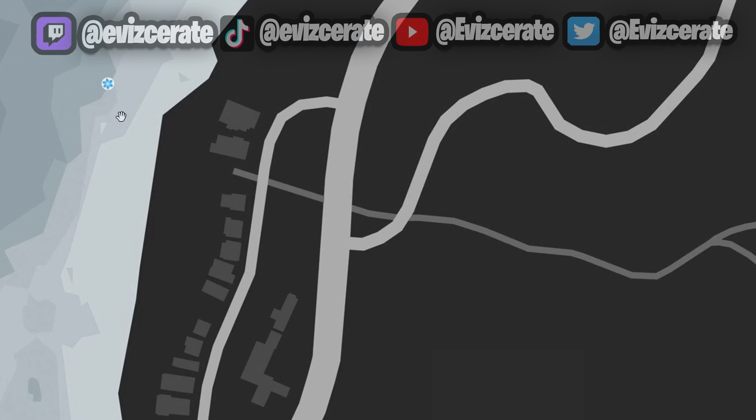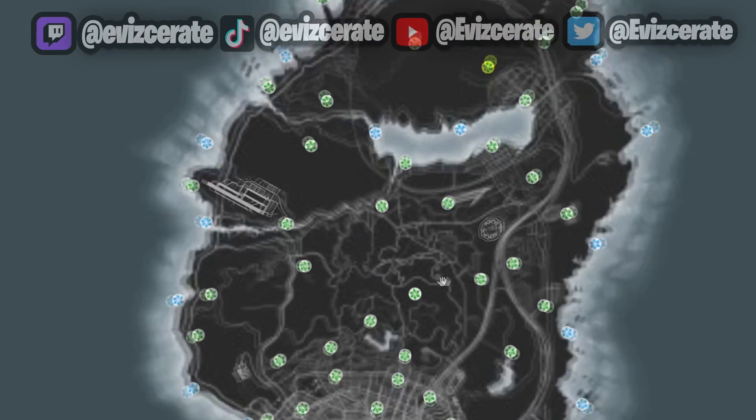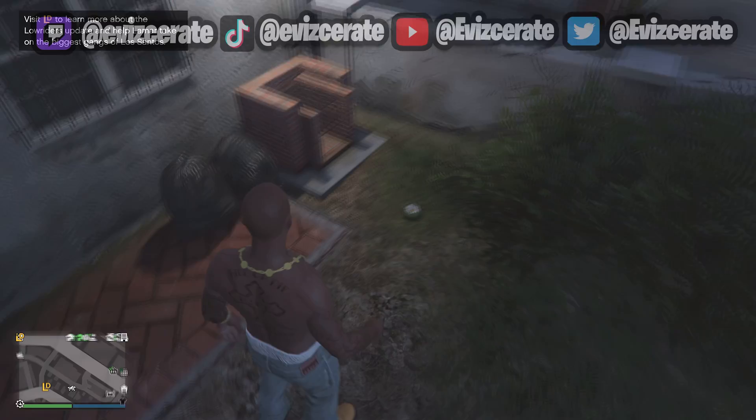The game view is essentially a pause menu type of look to the map. This will make it much easier for you to find all of these individual peyote plants, and you will be able to reference different areas of the map much more efficiently using this view.